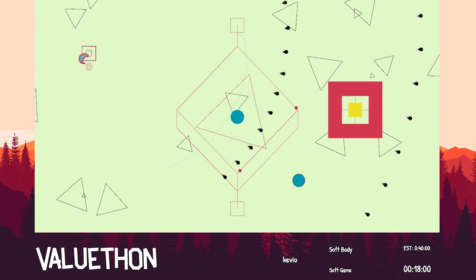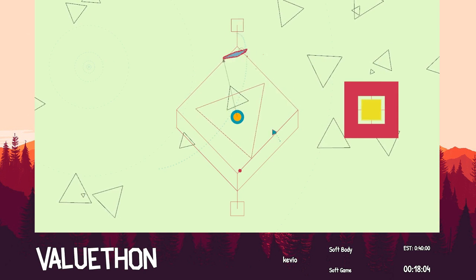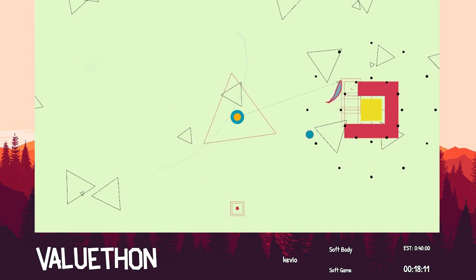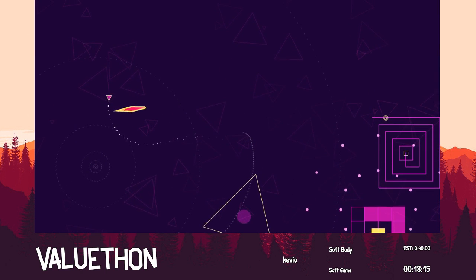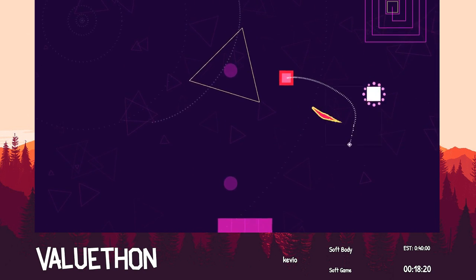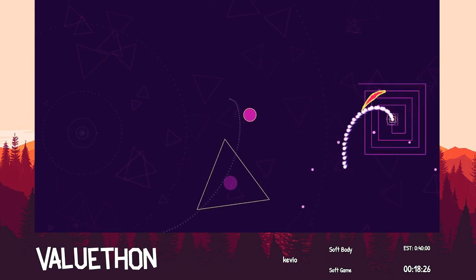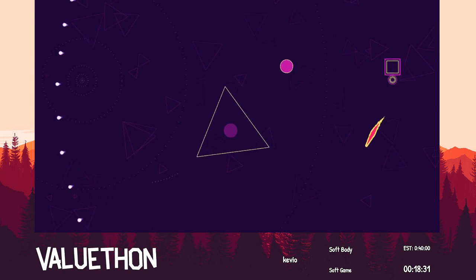It's a perfectly legitimate strategy now. I'm gonna play this a little bit safer. Ideally you would lure this triangle over to the left. I really gotta take care of this guy. That was a little rough, but we made it through.